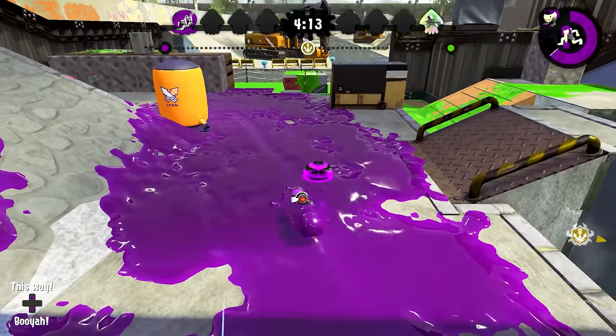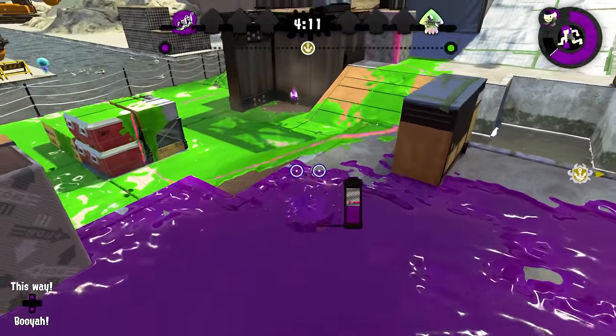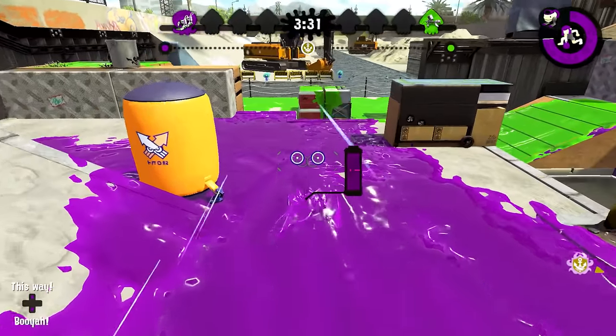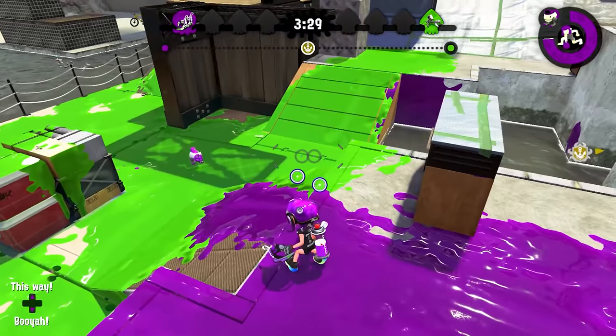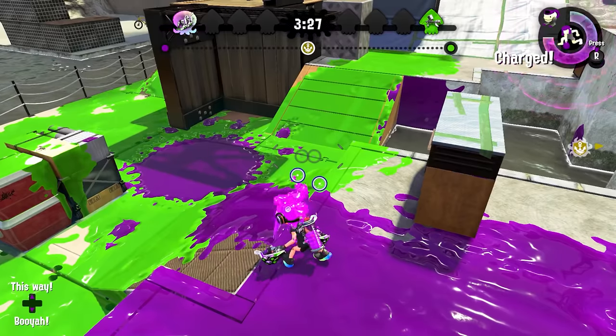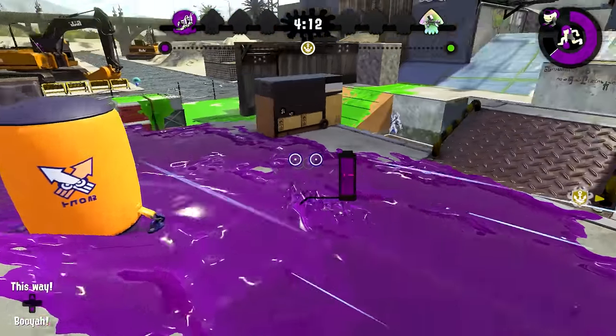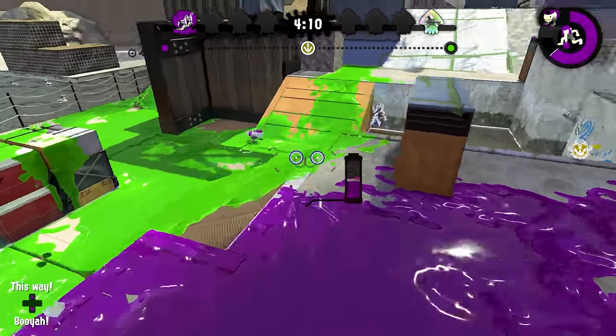Another simple technique that lower-level players often skip: if there's a ton of enemy ink around you and you suspect an enemy may be sharking in the area, just throw an Autobomb. If no one's sharking, the bomb will just explode. If there is someone sharking, the bomb will start moving in their direction. Use the Autobomb to your advantage.